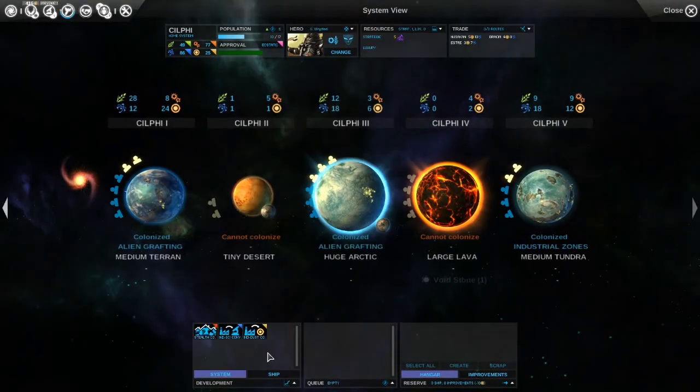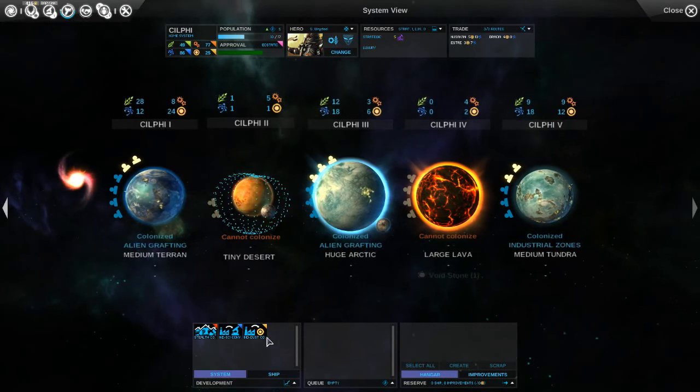Let's go into Silphi. What can we do here? What's our dust looking like per turn? Plus 43 - that's excellent.